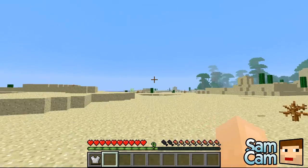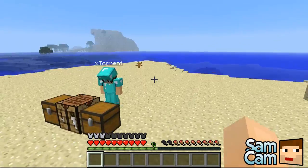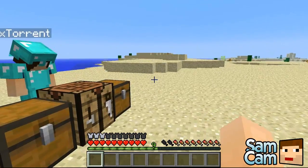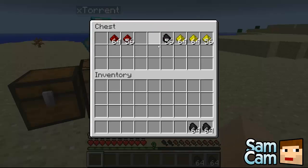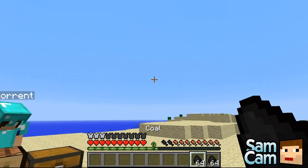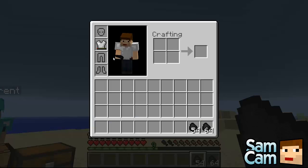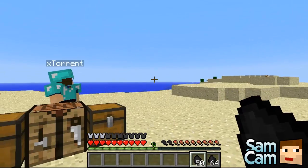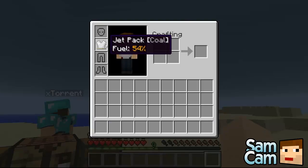So that's how you make the jetpack. If you wear it now and try to fly, you won't be allowed to. You need to fuel it with coal. If you just go out with coal, you can right-click the air and it will put some fuel inside the jetpack. You can shift right-click to add an entire stack to it.